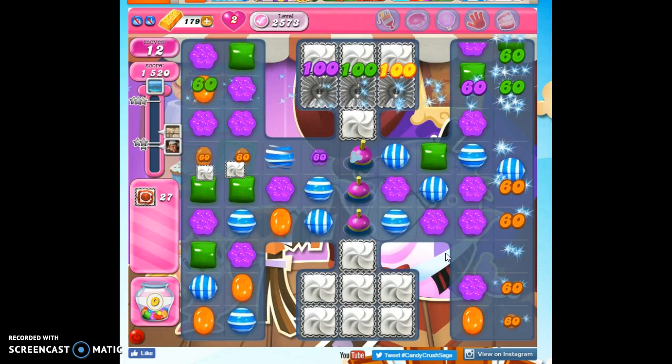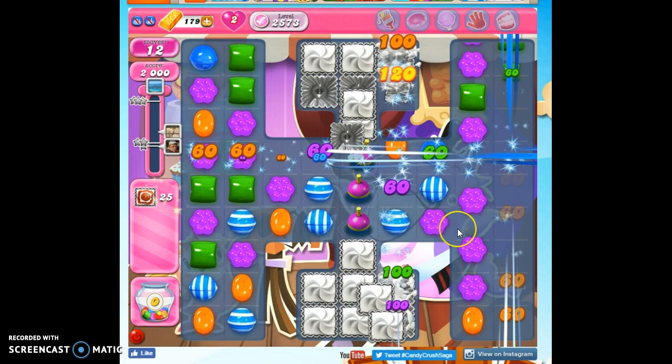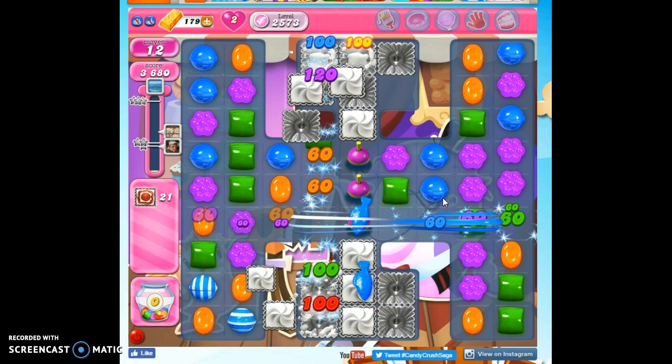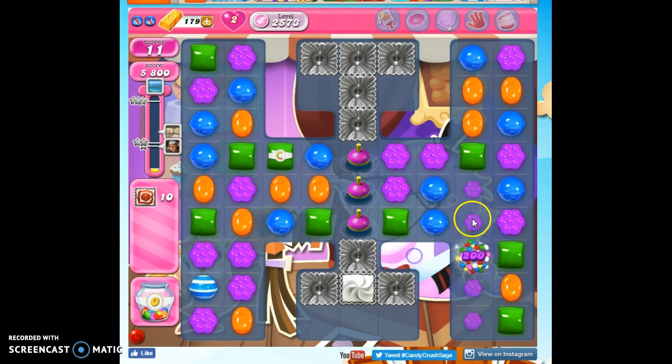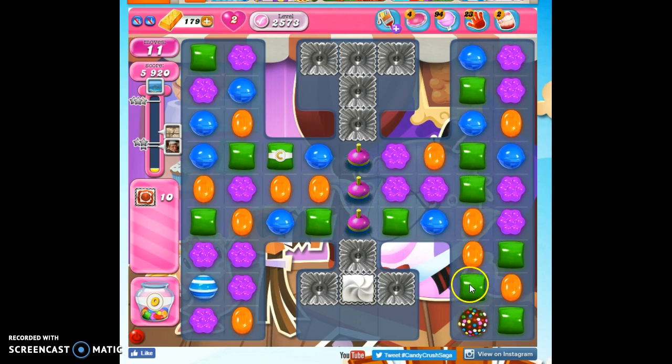It looks like a combination of a color bomb and stripe is probably what's going to be most helpful. Sorry, there's so much lag that you can't quite see what's happening. The fish are going out and taking out some of the frosting that remained. Now we've got another opportunity to make a color bomb — even if we can't match it with a stripe, it'll still be helpful because color bombs can trigger other specials.